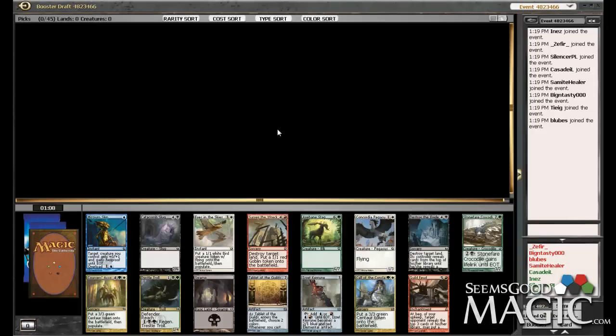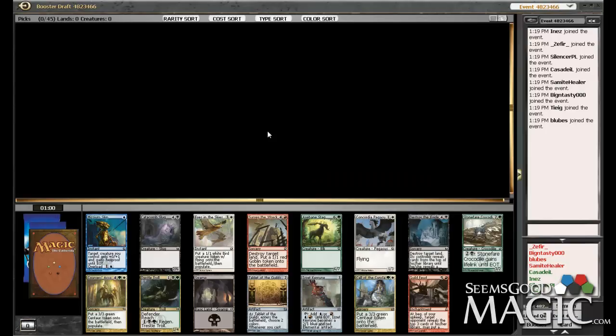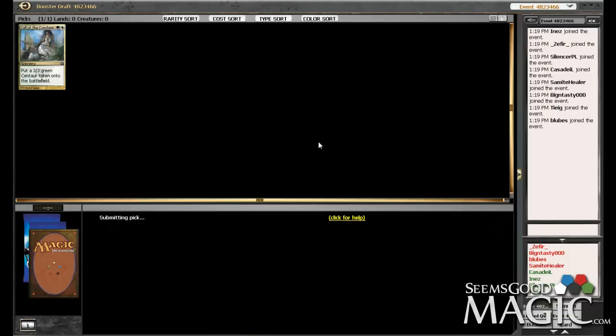Hey everybody, Alex from SeamsGoodMagic.com here for another 8-4 Return to Ravnica Draft. The rare sucks, but we got Call of the Conclave, which is a pretty awesome Selesnya card. It's definitely the first pick here. Hopefully we can wheel either Eyes or Courses Accord, but that doesn't seem super likely. This is actually a pretty weak pack beyond those three cards — it kind of sucks because we're going to just be passing a Selesnya signal, but Call of the Conclave is just so much better than everything else in here that I've got to take it.